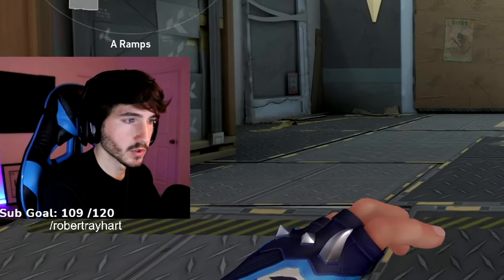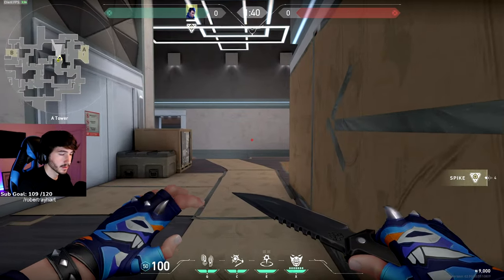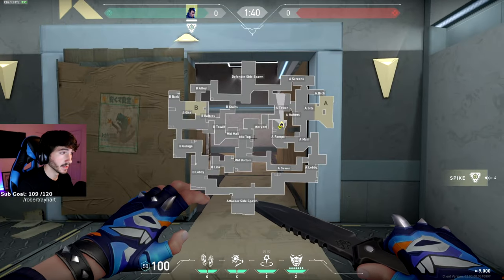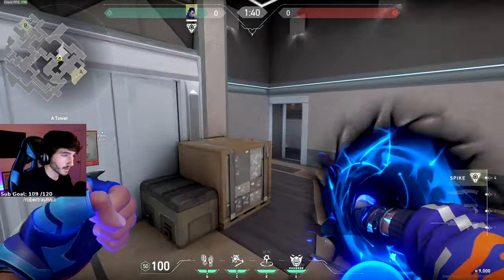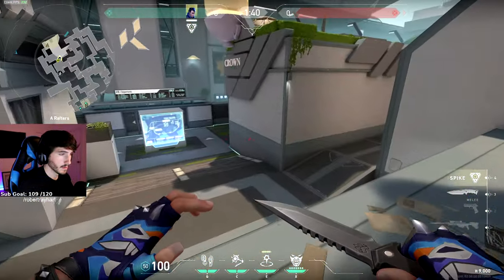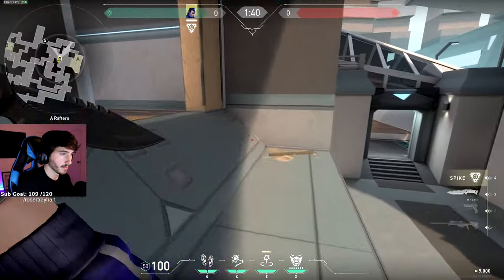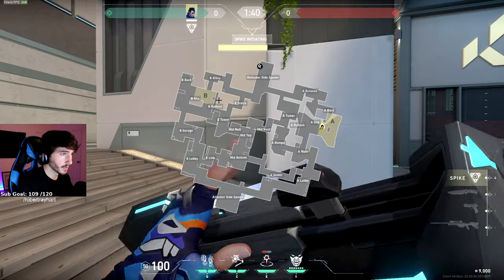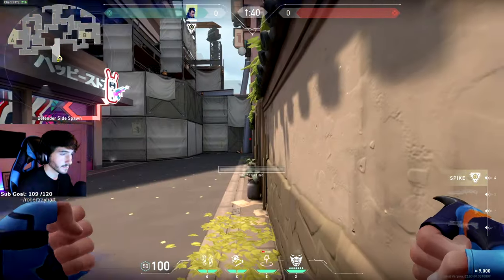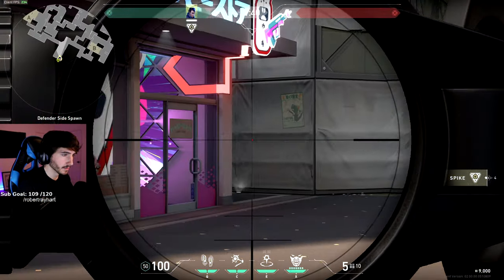This next one is pretty situational. Let's say you guys take A really fast, you know somebody's playing through B, and you get heaven control super quick. Hop in, throw it against these boxes, get the bomb down, start planting. You know people are rotating from B — get the spike down, TP to spawn, and you can catch the people rotating from B.